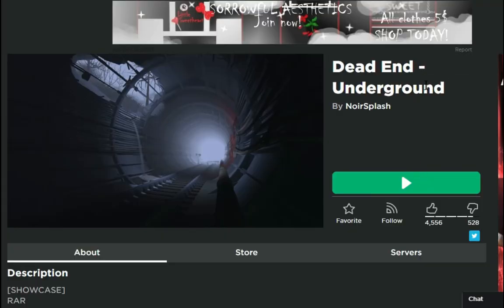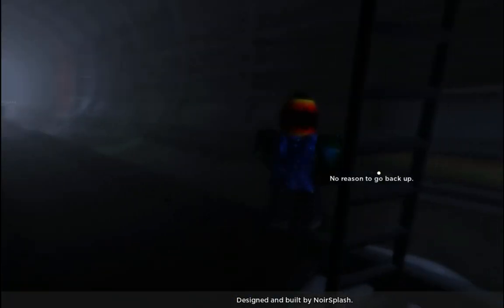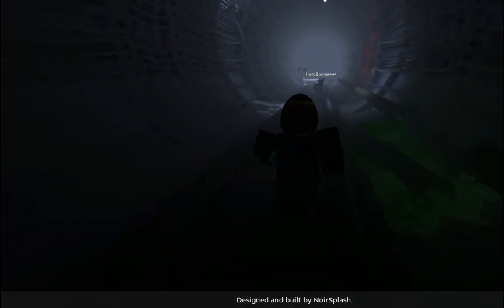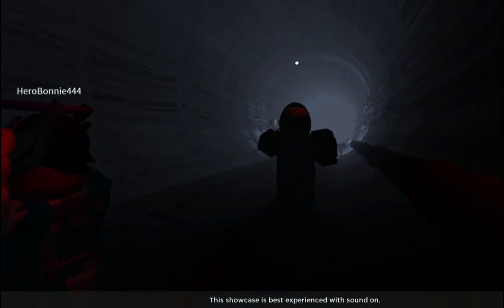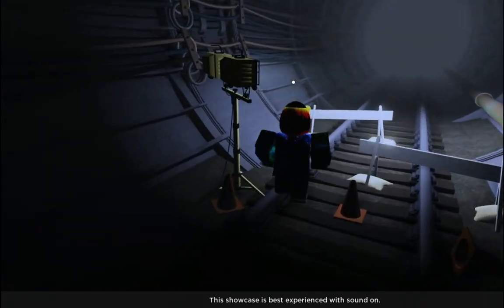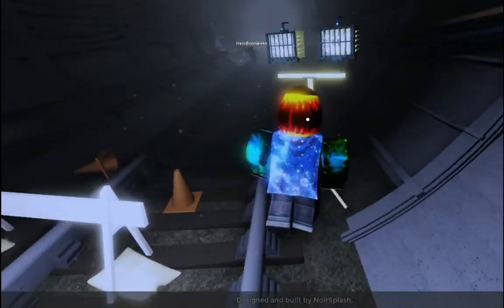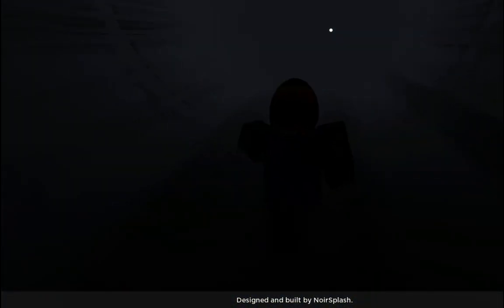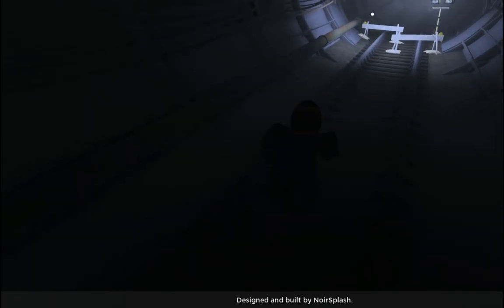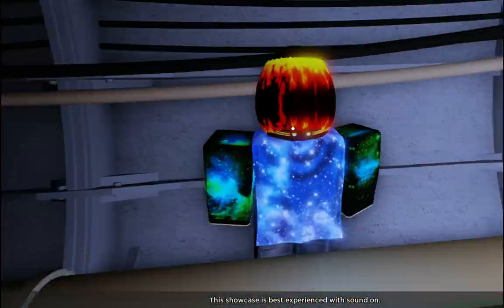This next one is called 'Dead End Underground' by Noir Splash, designed and built by Noir Splash. Oh my goodness, this is nice — this is actually really nice. I'm pretty sure this is like an underground railroad or sewer or something. There are lights here. That is really nice. How is this Roblox?